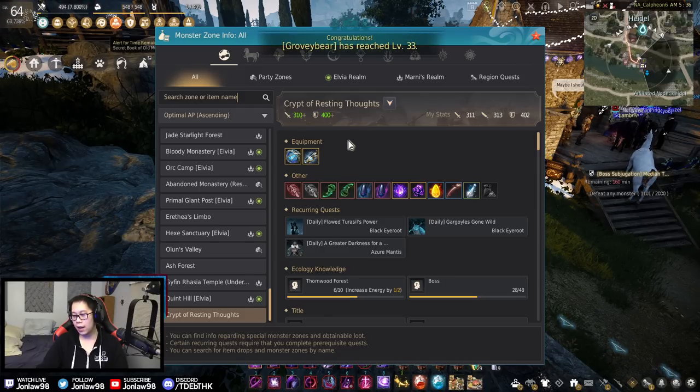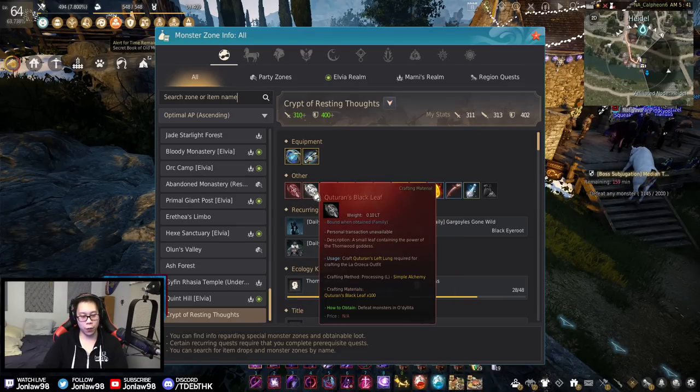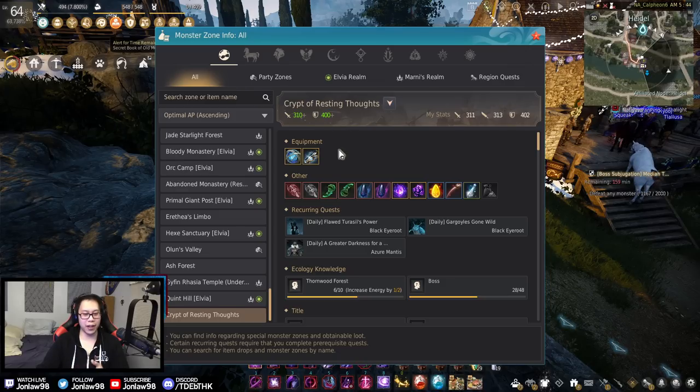Crypt of Resting Thoughts is arguably the hardest spot in the game right now in 2022. You're there for one reason: a Pen Deboreca Belt. There is also a Rich Merchant Ring piece here. Grinding here solo is scary even with very solid gear — I barely meet the requirements and I still don't think I'm ready for it. If you're looking for Orzeka helm and armor pieces, this is not the place to be. For the helmet, go to Ash Forest. For the armor piece, Olens or Turos — Olens is probably better.